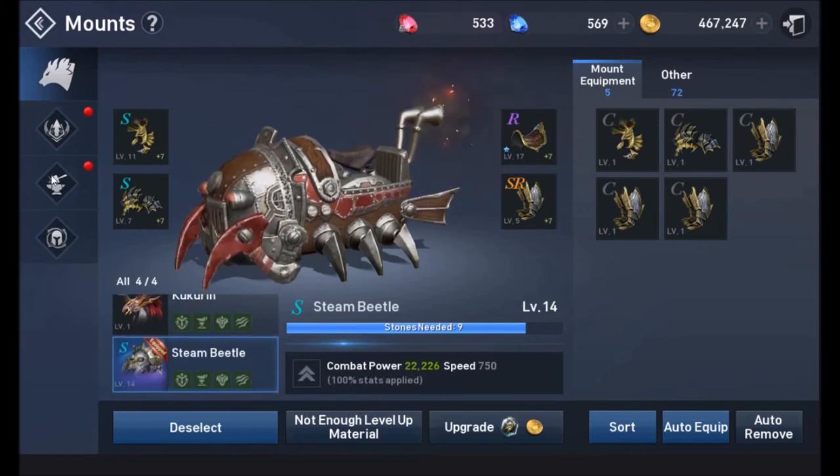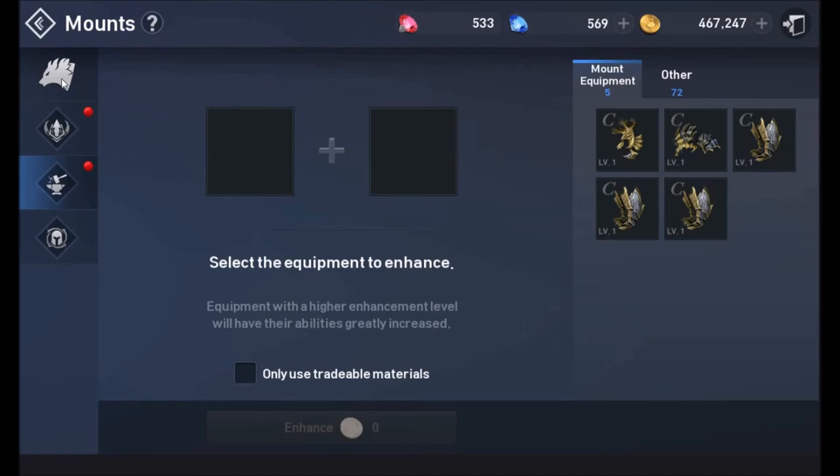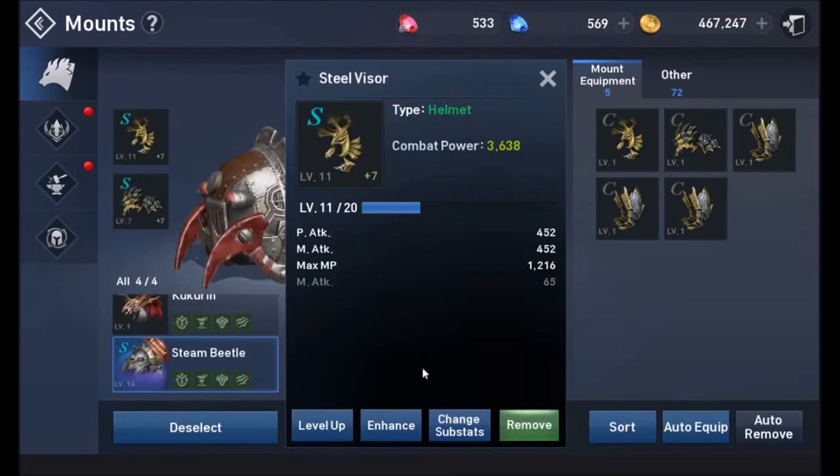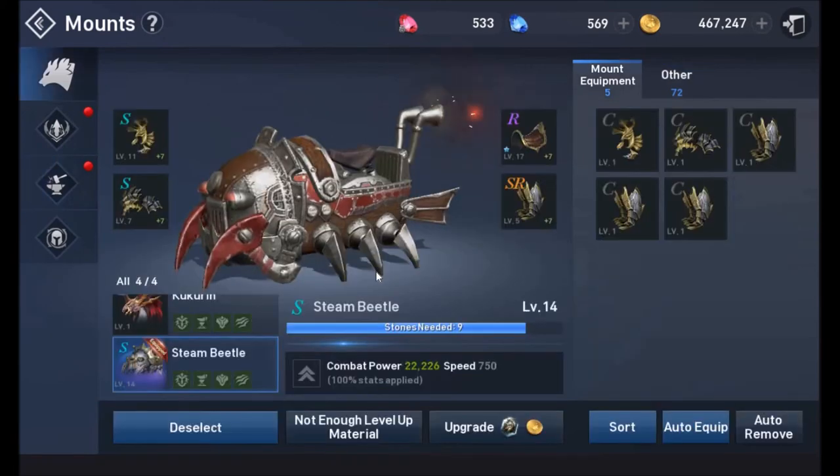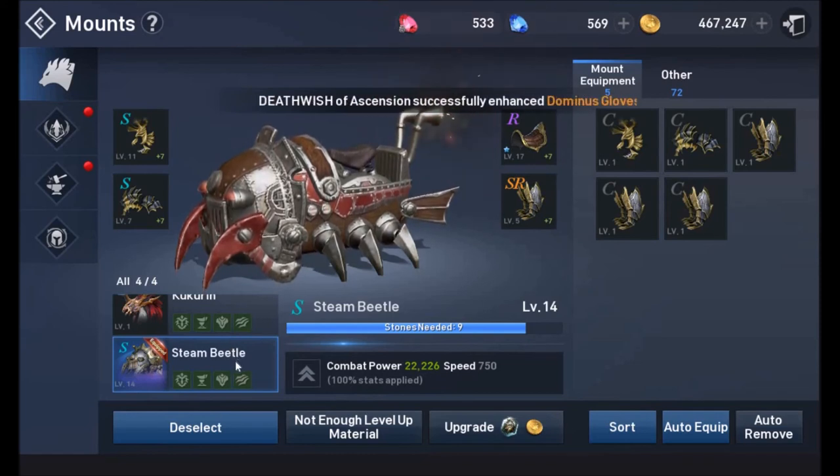The next part of the mount system is enhancement, which works just like enhancing your regular equipment. Go to the enhance button on the piece of equipment you want to enhance, select your scrolls, and enhance from that screen. For example, this particular piece requires two scrolls and I only have one. These enhancement scrolls drop from various mobs out in the world — not through the Summoning Circle — so pay attention as you do quests to learn which mobs drop them.